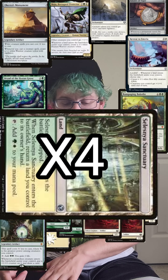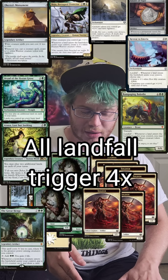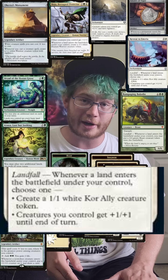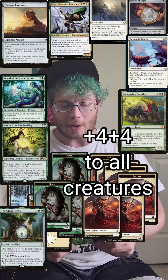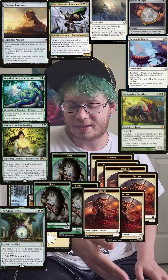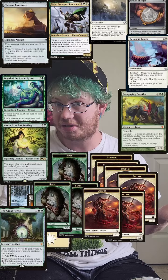I'm just going to keep it simple and play Selesnya Sanctuary four times. That's going to trigger my commander, the Baloths, and the Retreat to Emeria. On Retreat to Emeria I'm going to choose to give all my creatures +1/+1 four times. I'll move to combat and attack with three 10/10s and six 6/6s. Any response? I actually don't have time to finish this, I'm gonna scoop — we'll call it a tie. If you like this style of gameplay remember to leave a like so I know to make more, and if you want to know how we build our decks just click this video right here.